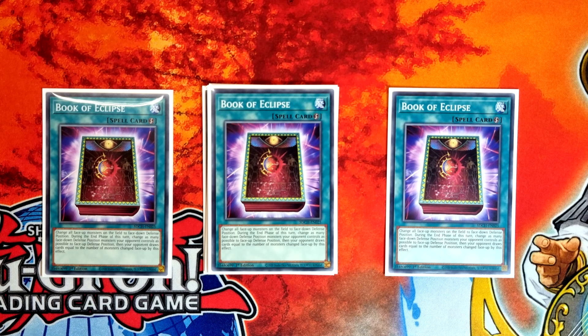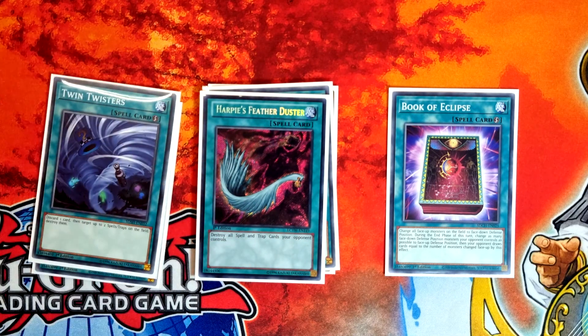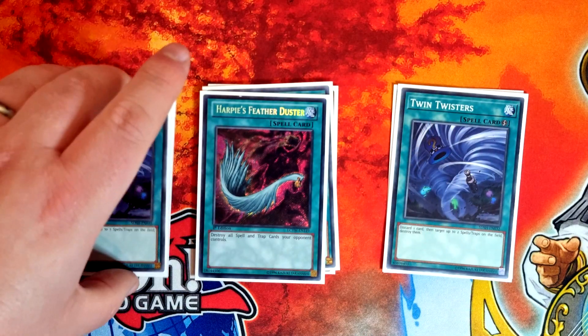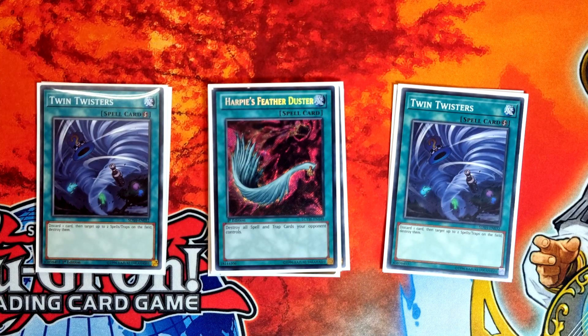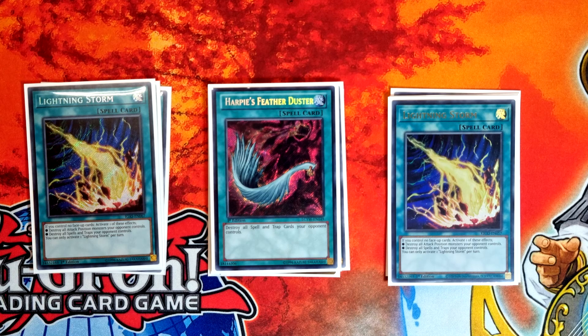We've got Harpie's Feather Duster, Twin Twisters for the back row — not much to add there, we're just going to try and go second and break boards. Lightning Storm for the same reason. Just two is absolutely fine.